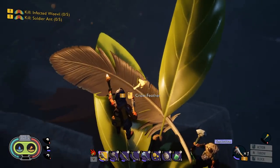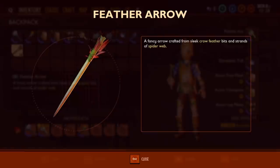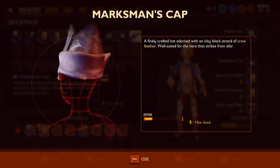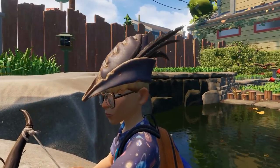The Crow Feather is used to make three new items in the game: the bed, which is a modified version of the lean-to; feather arrows, which currently don't look or function any different than regular arrows; and finally, the marksman cap, a really interesting non-set item that increases the damage of your ranged attacks when worn.